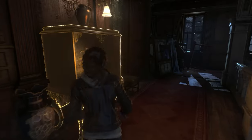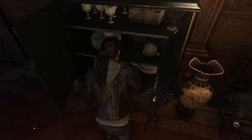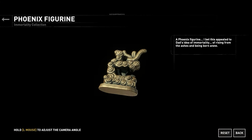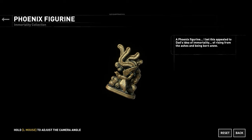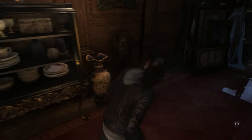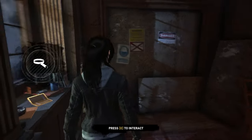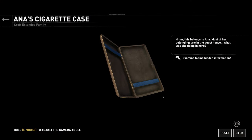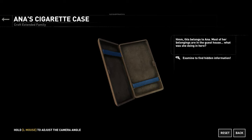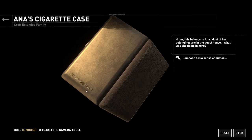Lara, you're living here? This place is a dump. I'm surprised she's got the electricity still going. Oh my God — a phoenix figurine. 'I bet this appealed to Dad's idea of immortality, of rising from the ashes and being born anew.' I find the game kind of sucks with tapping Q constantly — I hate grayscaling everything. 'Belongs to Anna. Most of her belongings are in the guest house. What was she doing in here?' 'Someone has a sense of humor. Stop smoking, love — Richard.' Okay, we know she was being a bit of a freak in those days.